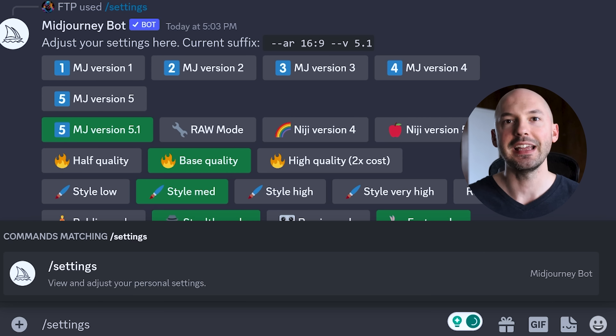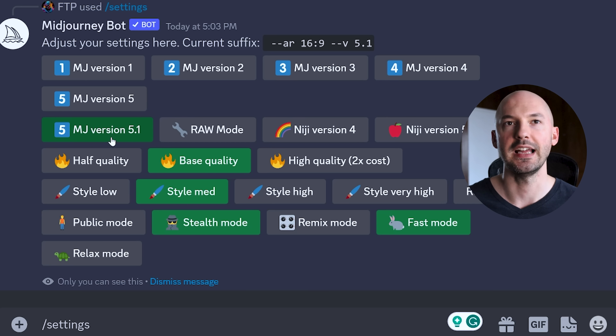Wake up! A new Mid-Journey update just dropped and it's absolutely amazing. You can find it by hitting forward slash settings, and then you'll see it here — version 5.1.